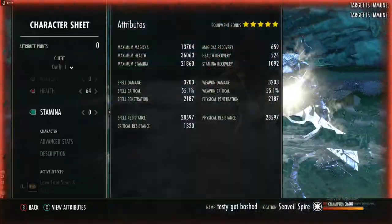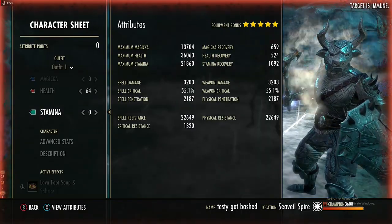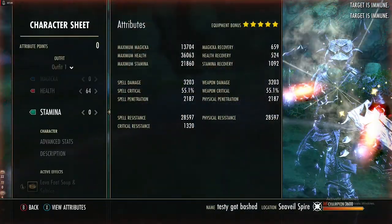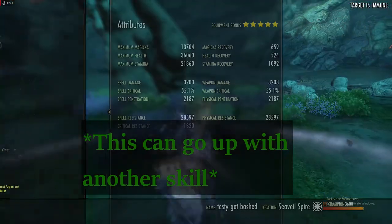Our penetration is only 2k but we have more things to strip armor. With our resistance, we are a tank and this can be used for dungeons — we are at 28.6k resists.